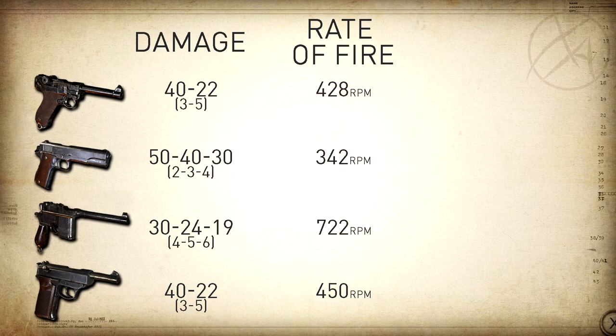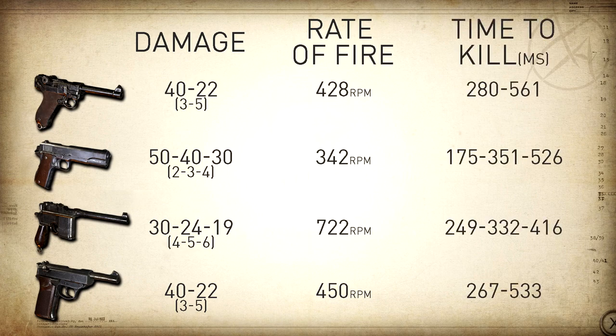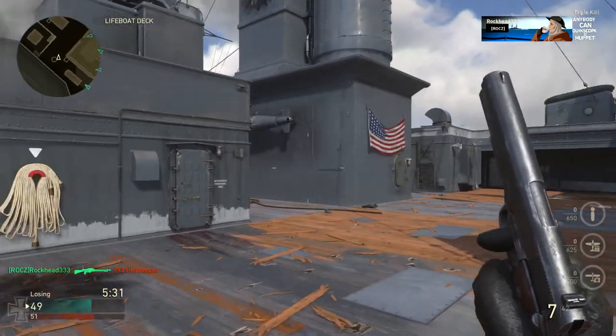For time-to-kill values: the P08 has an okay but not great TTK within its three shot kill range at 280 milliseconds. The M1911 has an extremely fast TTK within its two shot kill range, though that range is relatively short. The Machine Pistol has a decent TTK within its very short four shot kill range but slows down beyond that. The 9mm SAP has a consistent TTK of 267 milliseconds within its three shot kill range, which covers most gunfights.